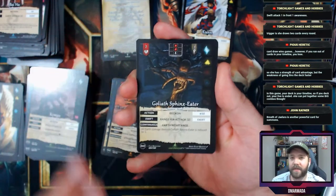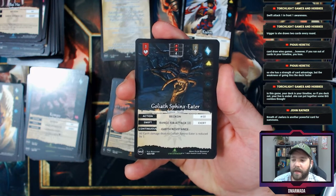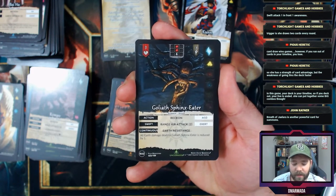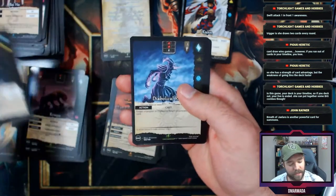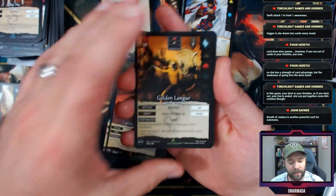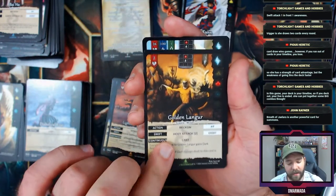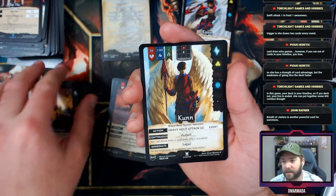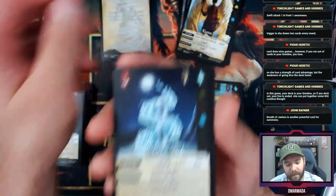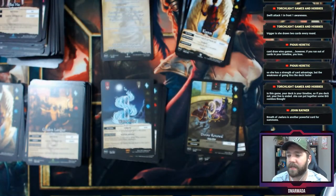Secret — and Goliath Sphinx Eater. Is there a card limit — like, can you play three Goliath Sphinx Eaters in your deck? I must have missed it. Tell me since you're here and you're wonderful, smart people. Another Water Pillar — we've got two of those now.